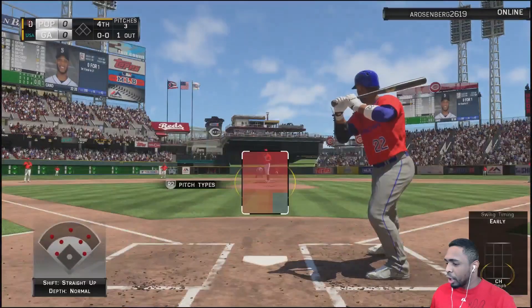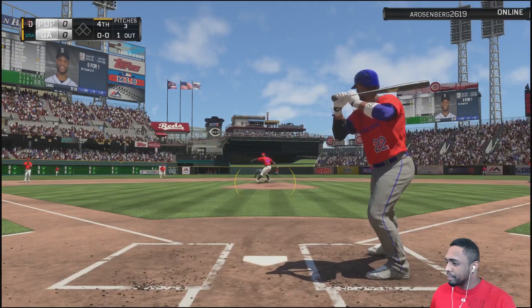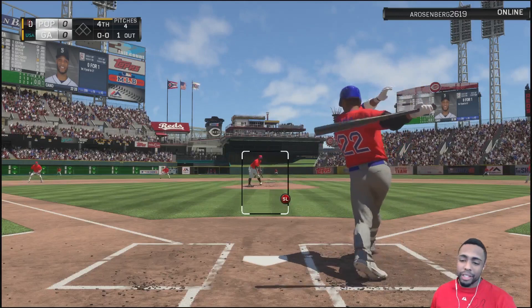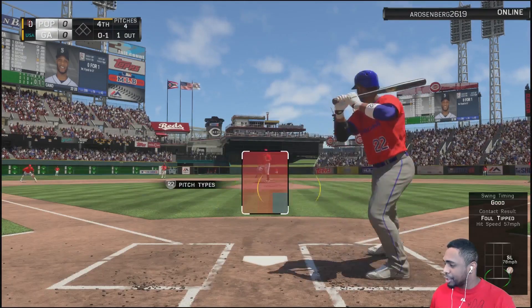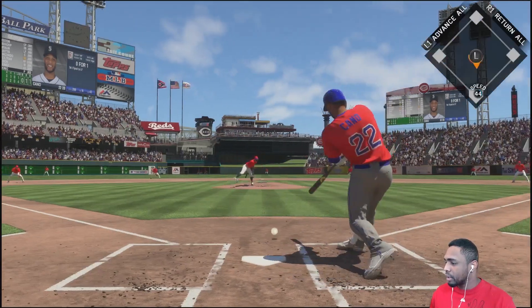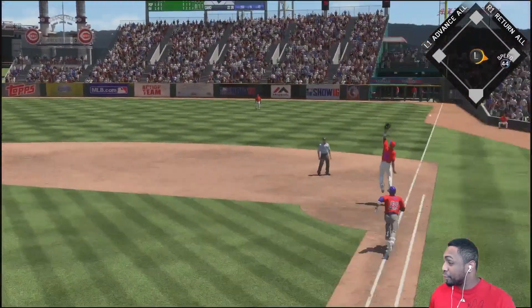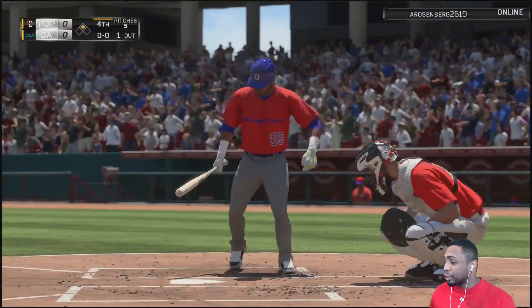That slider hangs over the plate but we're gonna get the out anyways. Good inning. Let's get Robbie Cano up and try to hit a go-ahead home run here. That was the pitch to hit to right center and I just missed it. We're gonna chop it right to the opposing second baseman, he throws it away, and we got a runner in scoring position — can this be how we take the lead?